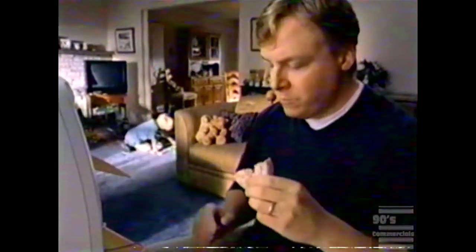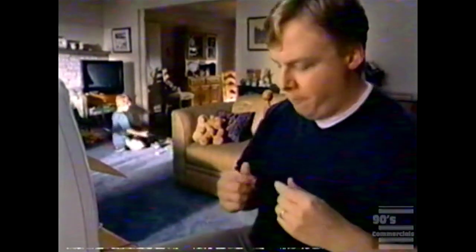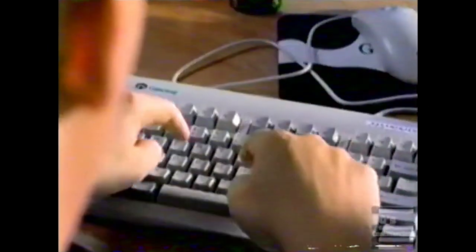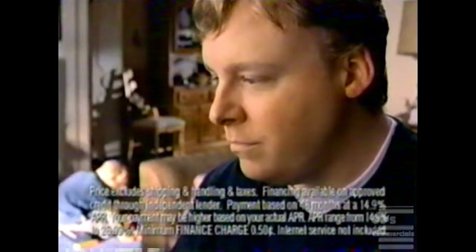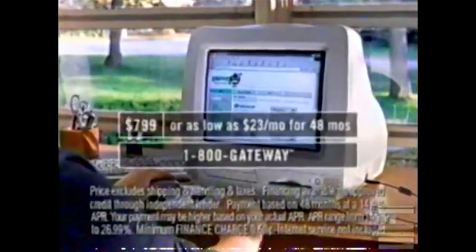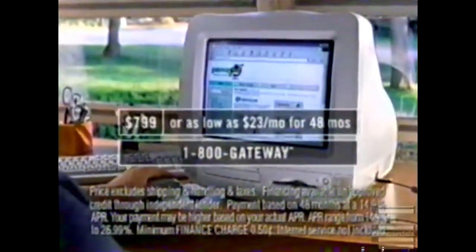The all-in-one, internet-ready Gateway Astro PC is so simple to set up, you'll have it up and running in less than one donut. Just $799 with an Intel Celeron processor. Call 1-800-GATEWAY.